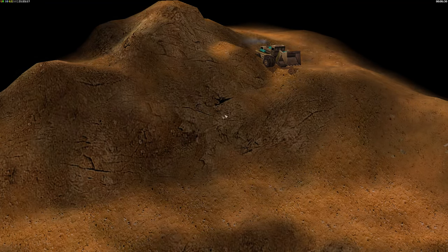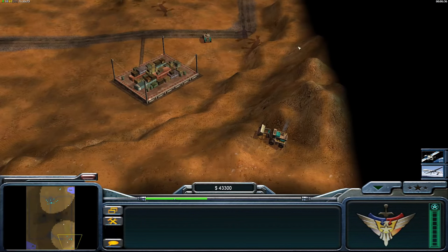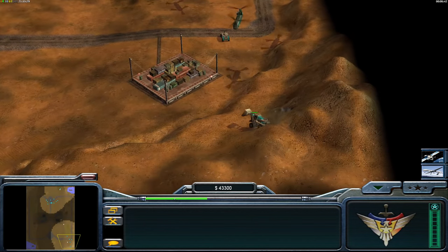So the first one — can you guess where this dozer is and what map this is? I'm going to reset the camera and zoom out. This is Tournament Desert, and you can actually hide a dozer up here really easily.